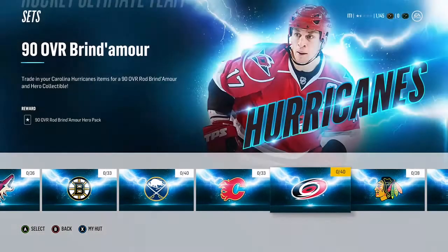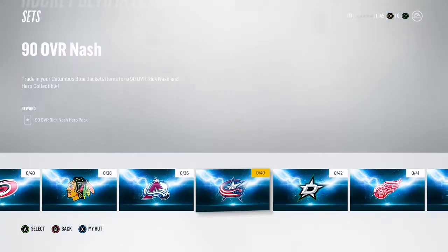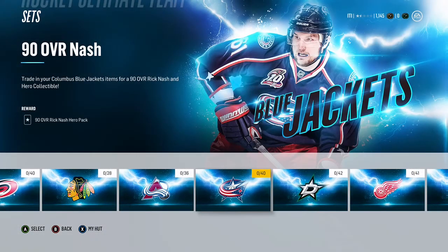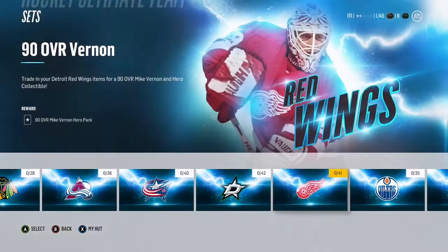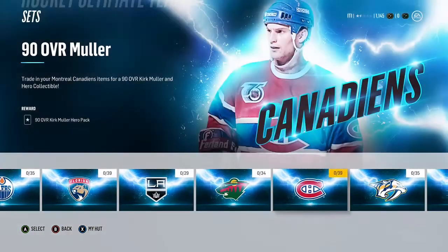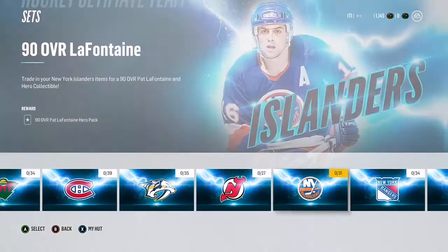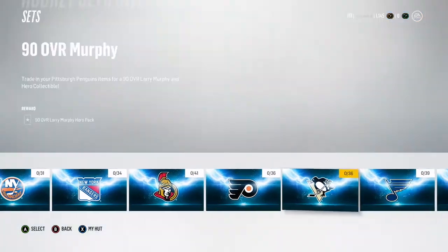Just looking at the heroes here — we got Ronick this year, that's a new addition. Nash is a new one, we didn't have him. Turco, Vernon, Smith, Melanie, Blake — and then Brunette, Muller, that's a new one, Sullivan — we have a returning one — Deniko, LaFontaine, Graves, Redden, Hextall, Murphy.